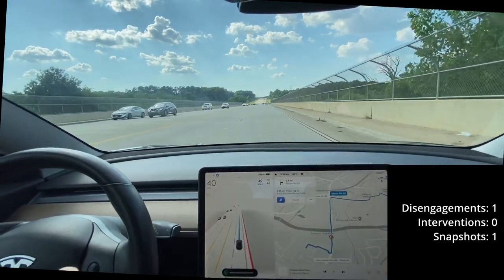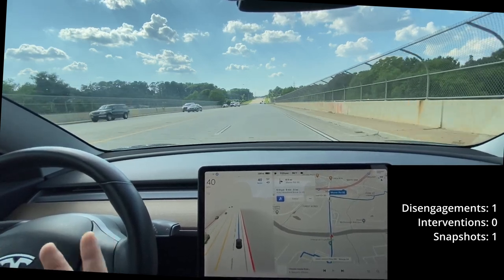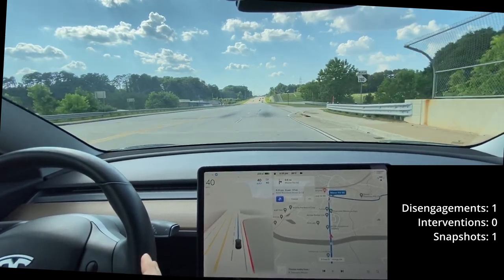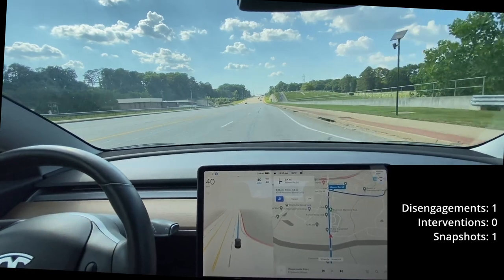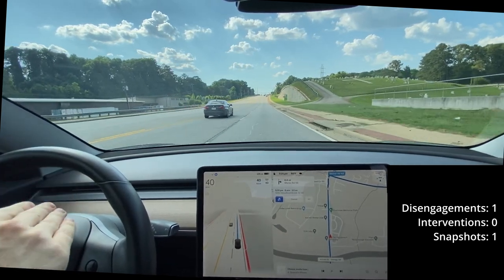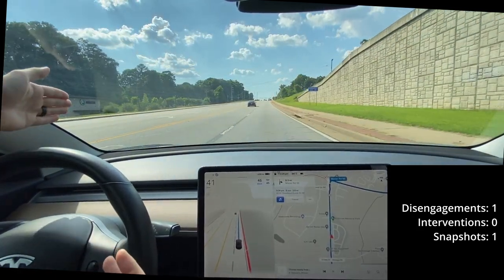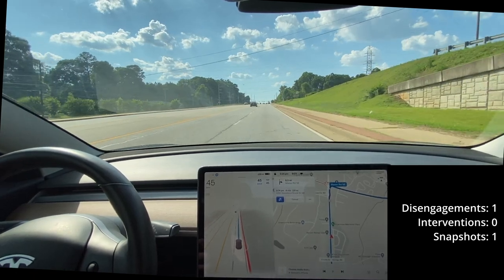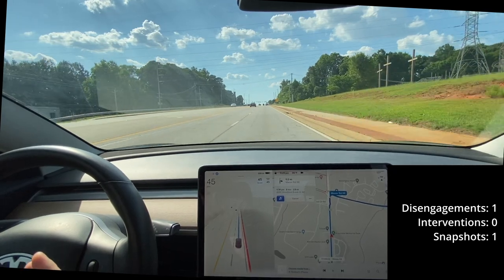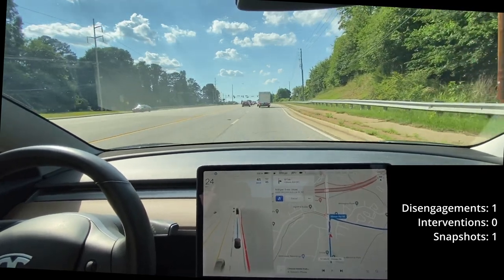I'm gonna go ahead and report that. For some reason, 10.11 — really all of them except I think 10.5 — they all want to drive in this middle lane, and that lane's not for driving. The maximum distance you can go in that is 100 feet, but when it's clear we don't even need to use the middle lane. So at least in my area, unprotected lefts are still not a solved problem — that's obviously the first big challenge for this drive.